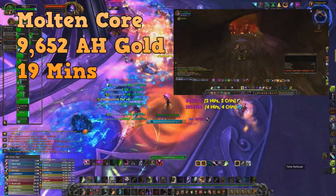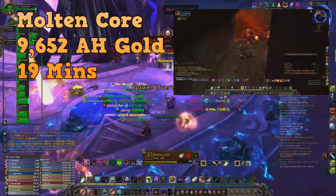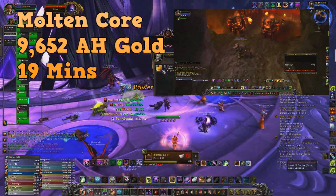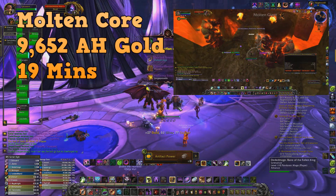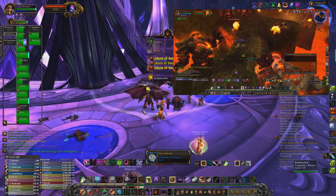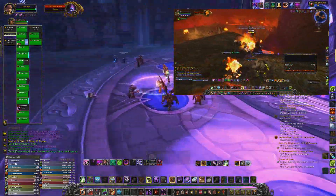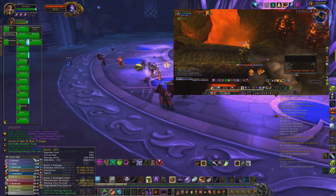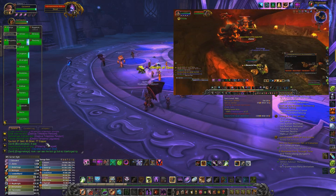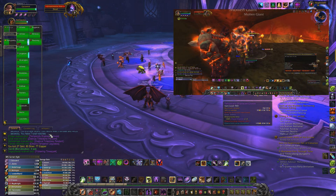So basically, Molten Core — I did a full run and it took me 19 minutes. I got 9,652 auction house gold. The reason I didn't count raw gold is because there essentially is no raw gold here; the items vendor for maybe 100 to 200 gold at max. Still, 9,652 auction house gold is not bad — just imagine if I was actually farming this place.